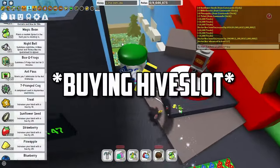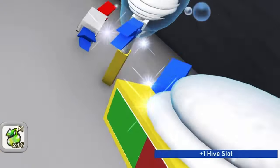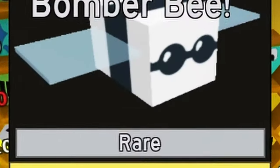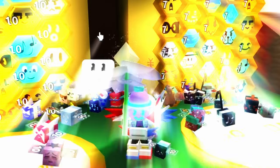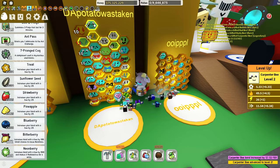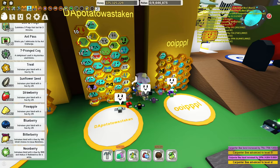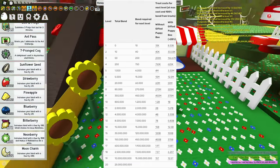Now I'm going to show you guys how much treats it takes for a bee to reach level 10. If you want to get more bond from treats, you can get a gifted puppy bee which gives you 20% more bond from treats. This is a table which shows the cost of treats for each level — you can pause the video for the table.